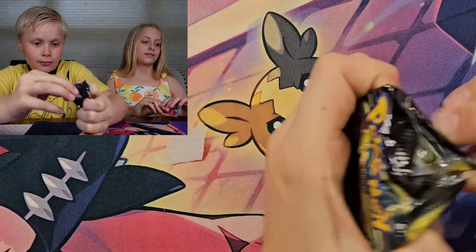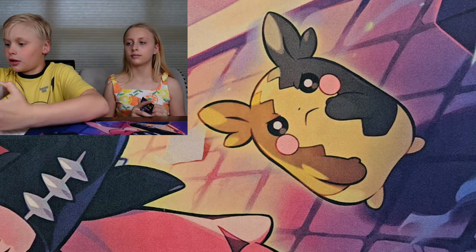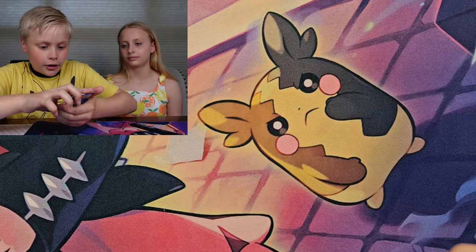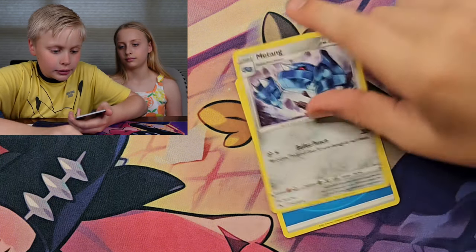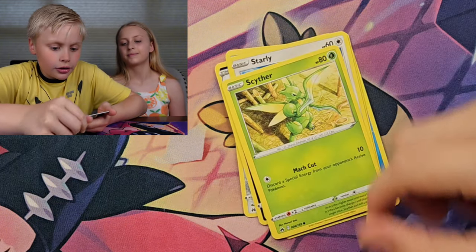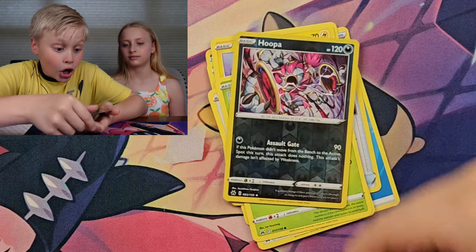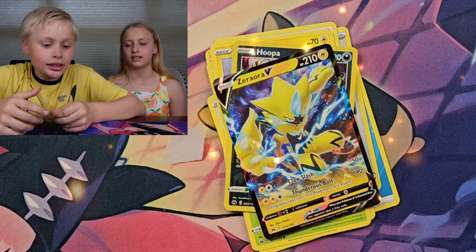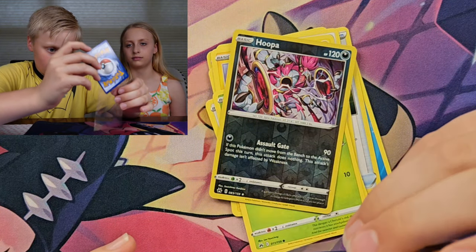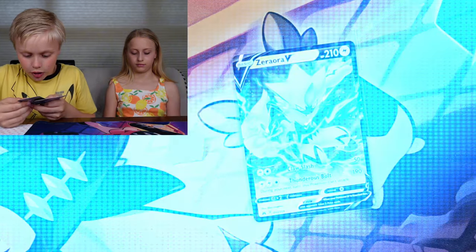Next pack for me — starting off with a Starly, this isn't good. Water Energy, Maractus, Energy Switch, Kricketot, Starly, Scyther, Elmoga, Yungoos, Cherubi, Hoopa, and Azure. Wow, that's an awesome card — it looks really cool. Our Reverse Holo is nice too. This Reverse Holo is actually really nice — Hoopa, I love it.